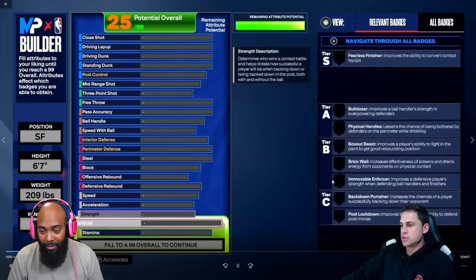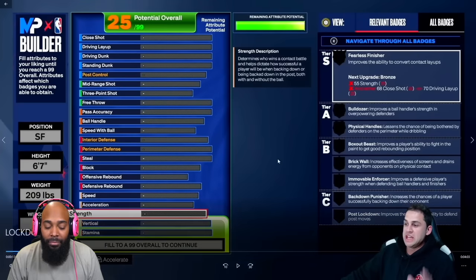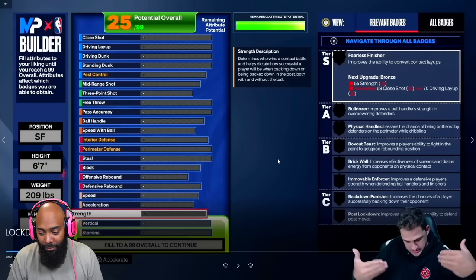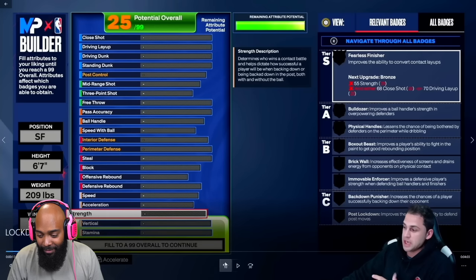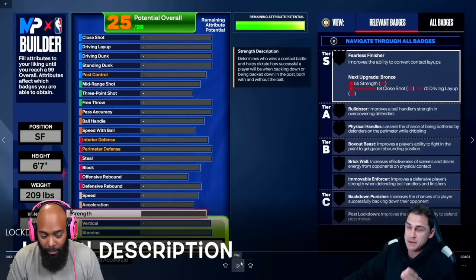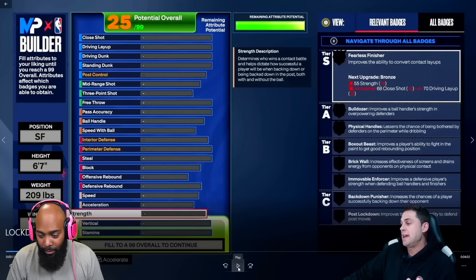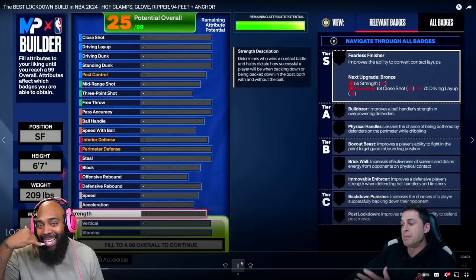Reminder: at community day the builder was not finished, so some of the badge requirements you see are a little different. If you want up-to-date badge requirements, go to 2KLabs.com — it's free, they have a whole chart with all the updated requirements. They also have premium content for jump shot data, and if you use code 'Joe' you get a big discount.